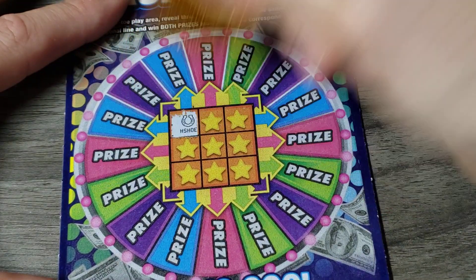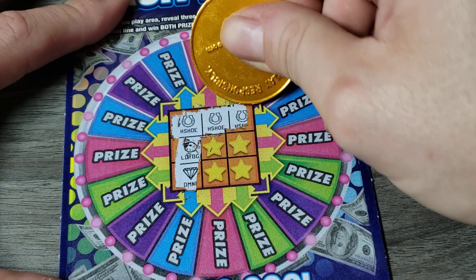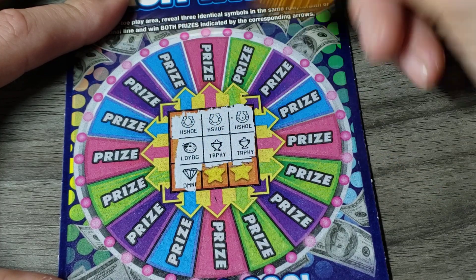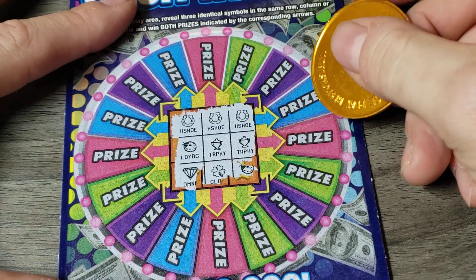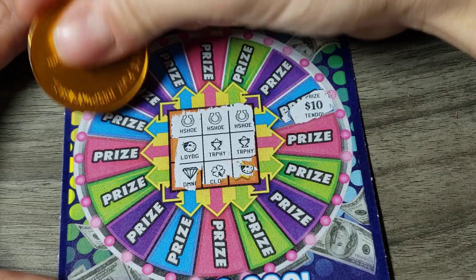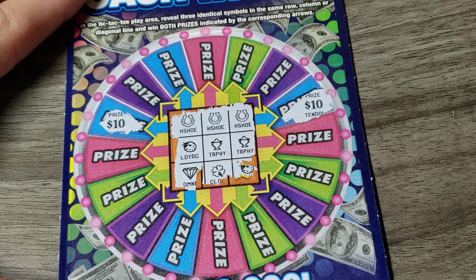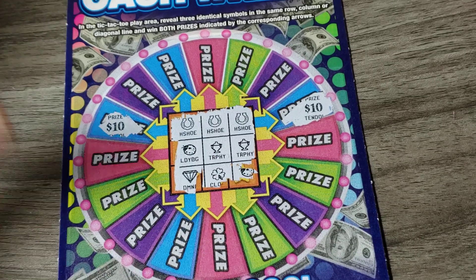Let's go. Horseshoe. Ladybug, diamond. Horseshoe, horseshoe, and a horseshoe. Look at that — so we got the blue and the blue. Do we win anything more? Trophy, trophy, and nothing. So we got blue and blue. Let's see what it is. Wait, what? 10 and 10 for a $20 winner. Is that right? I'm going to scan that, but I'm pretty sure we just got a $20 winner right off the get-go.